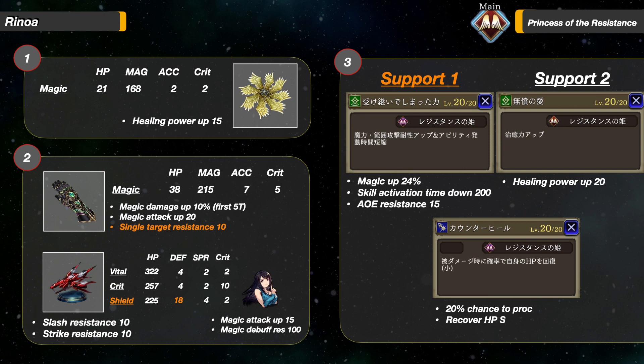She does not need to equip the Survival Vest. Also, the Ragnarok Model Kit is available for her, with 10 Slash and Strike Resistance. The limited abilities for Rinoa are Magic Attack up 15 and 100% Magic Debuff Resistance. Give her the Shield Type if you must, but I do not recommend it — it does not benefit her much.